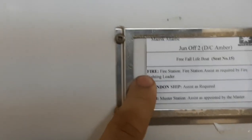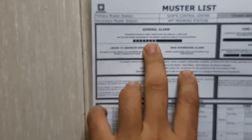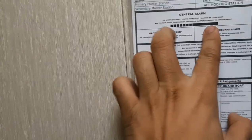Outside every cabin you will find the fire station, abandon ship, and MOB assignments. This is the master list — assigned by the master, who is in overall charge when the ship is sinking. For abandon ship we follow the general alarm, which is seven short blasts followed by one long blast from the ship's horn, signaling an emergency.